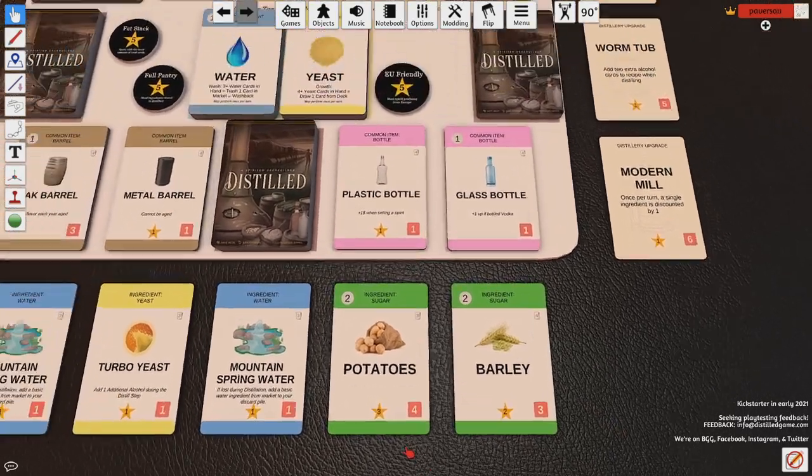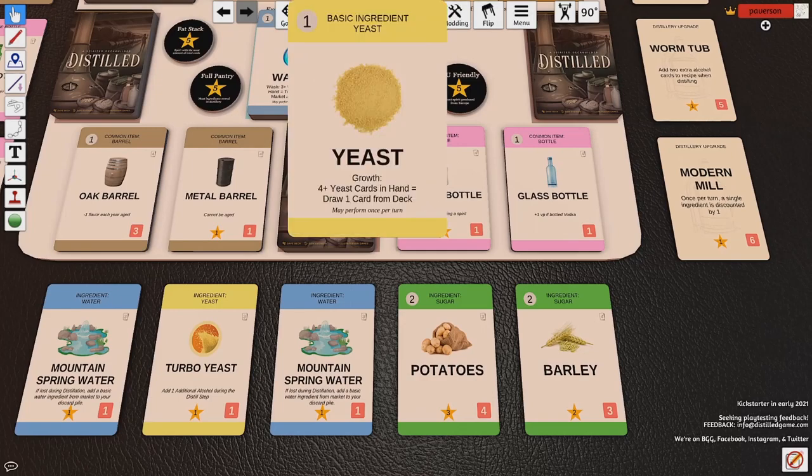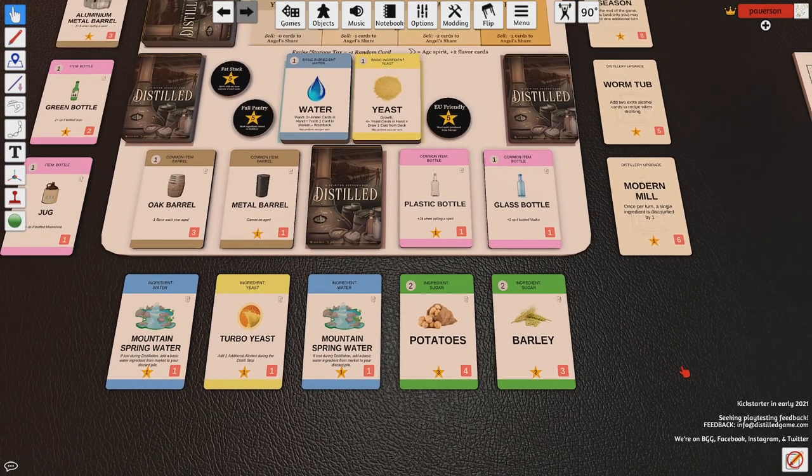Some cards also have actions associated with them. On this yeast card, for example, it has a Growth action: if you have four or more yeast cards in hand, you can draw one card from the deck or the mountain spring water. So some cards have actions as well.